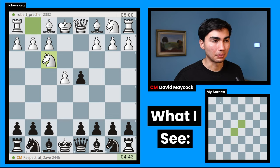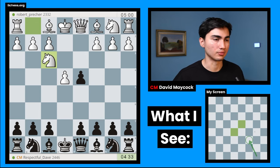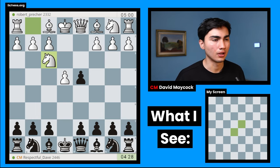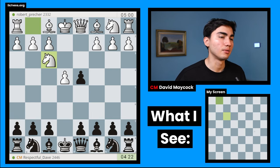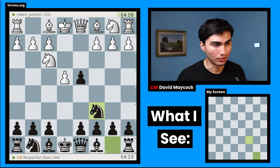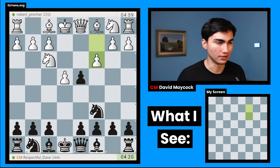My opponent plays something that is not the central opening by playing knight f3. Queen takes d4 instead of knight f3 would have been the central opening, and after knight c6 I gain a tempo on the queen and develop my knight, so everything's pretty natural. I would eventually get a normal position as black, which is why white goes for knight f3, potentially transposing into some sort of Scotch gambit.